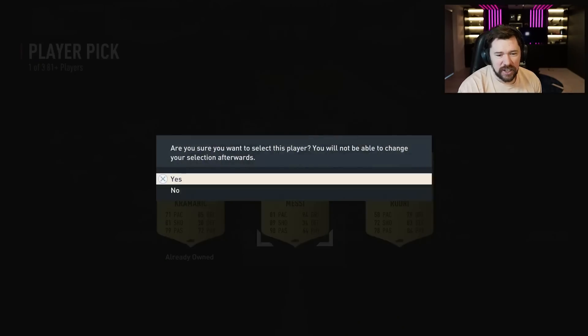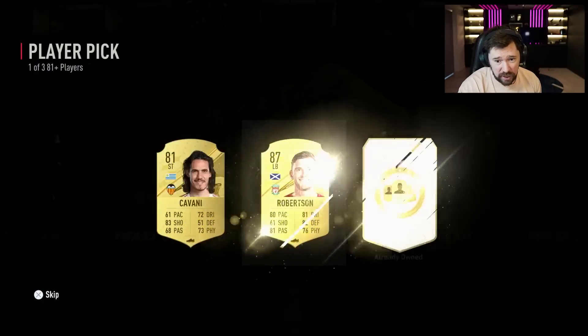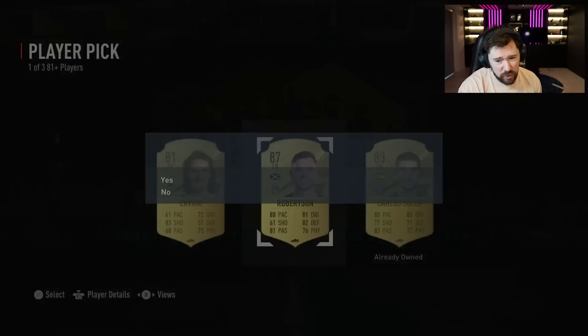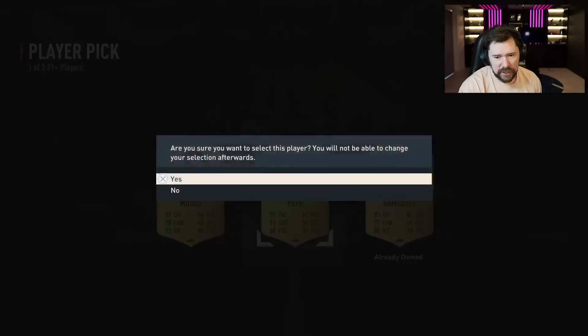91 Lionel Messi! We've now got Messi and Neymar — give me that gold Mbappe, I'll still take it. 87 Robertson. I will take the Mbappe if you don't mind, EA.